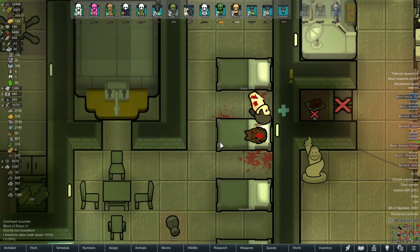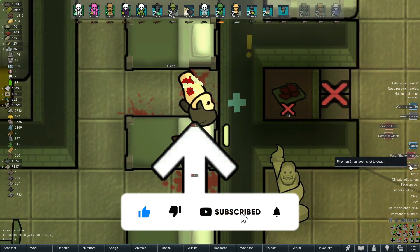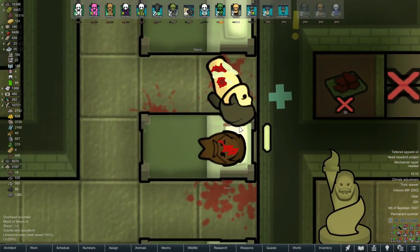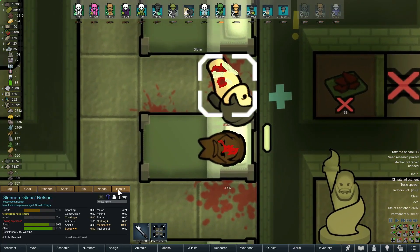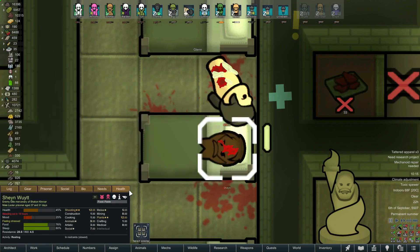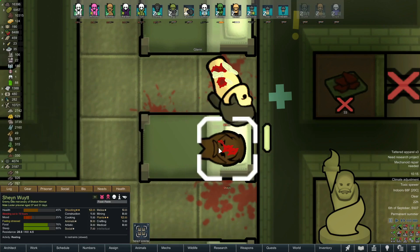Welcome to the channel, everybody. My name is Ryan and this is RimWorld. We are back at the Waster Colony looking at the remnants of our last prisoner battle. Looks like Glenn got the worst of it this time — unfortunately he has no arms and only one leg, so our Itakin definitely had the advantage, missing only one arm and a kidney.